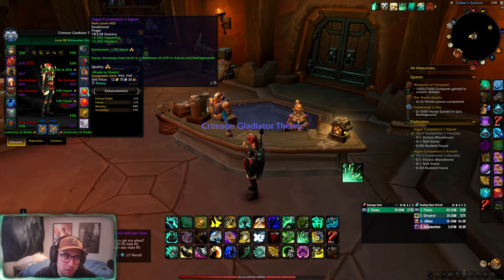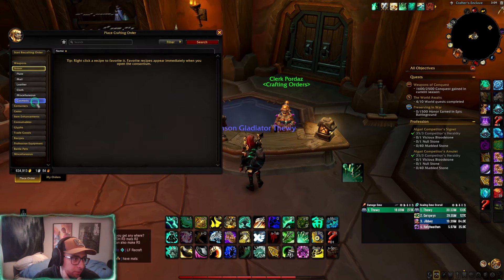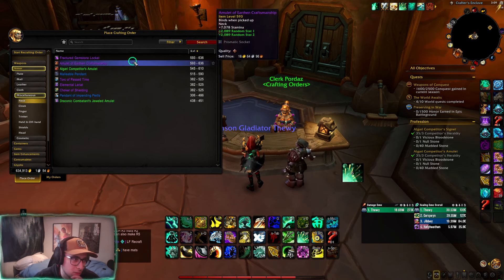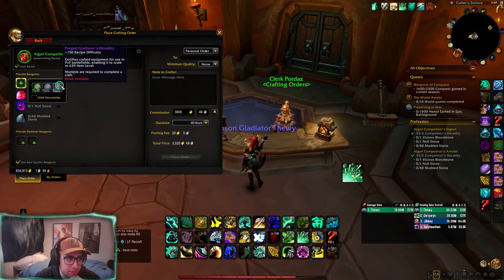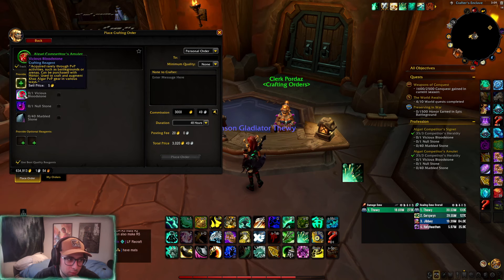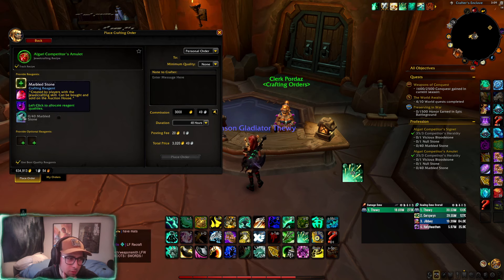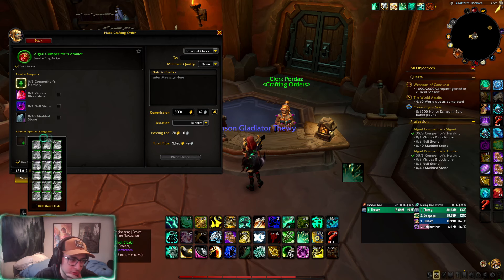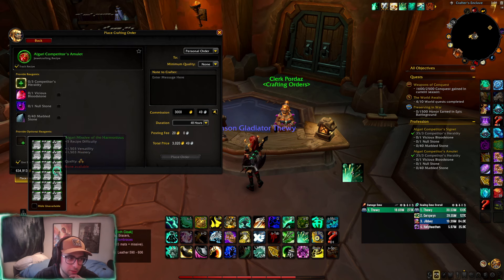To craft them, go to the crafting order vendor in this little building right off the center of Dornagal. Under miscellaneous you'll find the neck and ring recipes. For example, the Allegory Competitor's Amulet requires three Forge Gladiator's Heraldries, a Vicious Bloodstone — which you can buy with honor since they're expensive right now — a Nullstone, and 40 Marbled Stone. You do not need higher-tier crafting materials for PVP pieces.